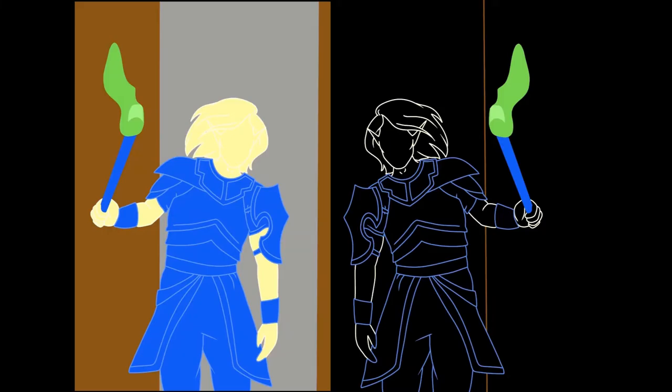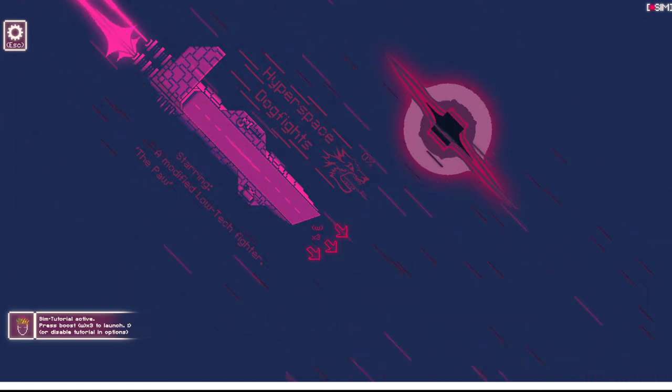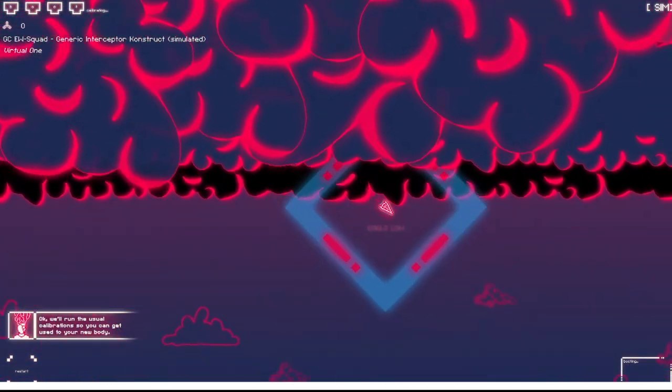Why don't we just make this a variety episode? Alright, and we're back — playing another one in the same episode, so new stuff. This is Hyperspace Dogfights, starring modified low-tech fighter, The Paw. Press W to launch. Run the user calibration so you can get used to your new body.